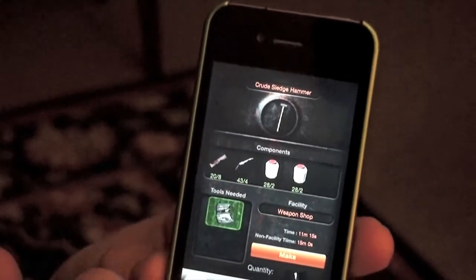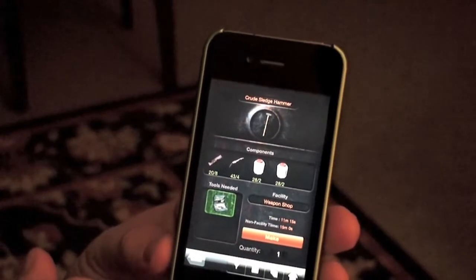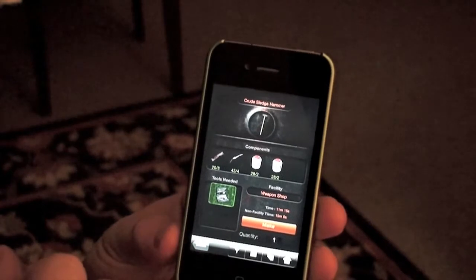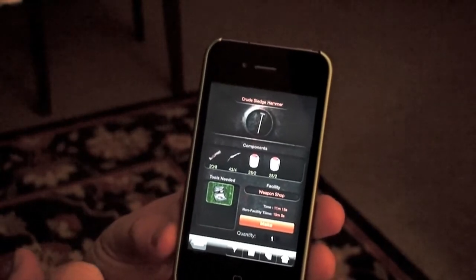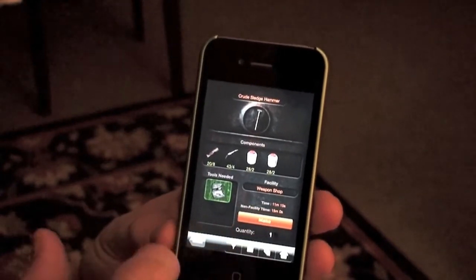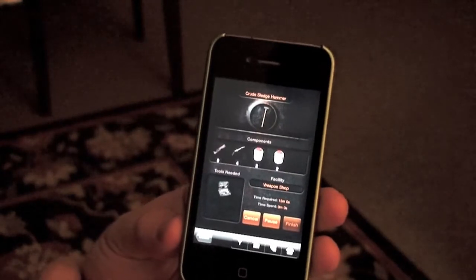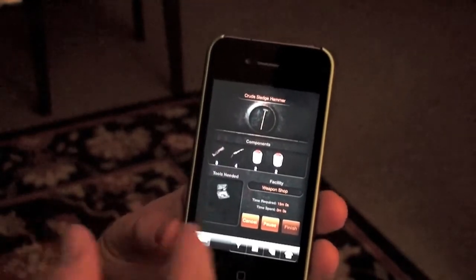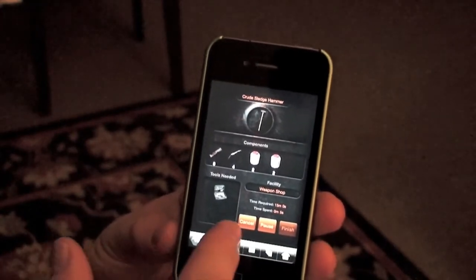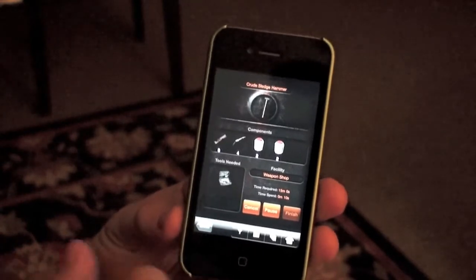You can view on the app directly on your phone what components are needed for this, and if you have enough. We have enough on this character — they're green, so it says we can go ahead and make them. You can also view how long it will take to make the item here on the bottom of the screen, and it's as simple as just pressing make for that item. It takes you to a confirmation screen and that item is currently being made. You can also cancel or pause the crafting item from the app as well.